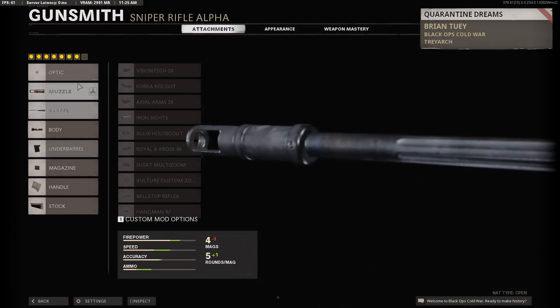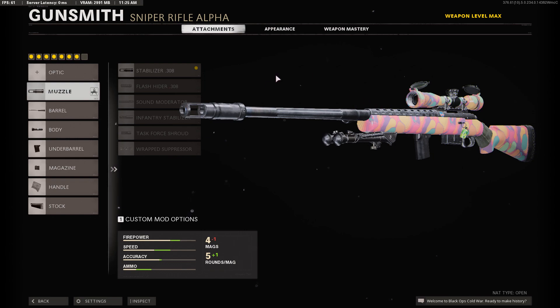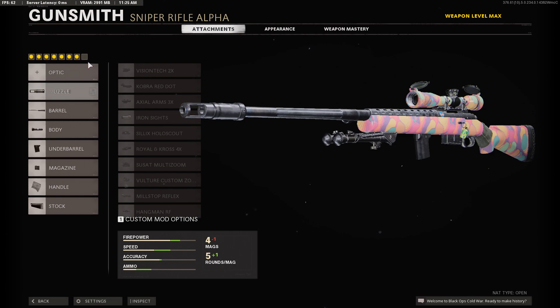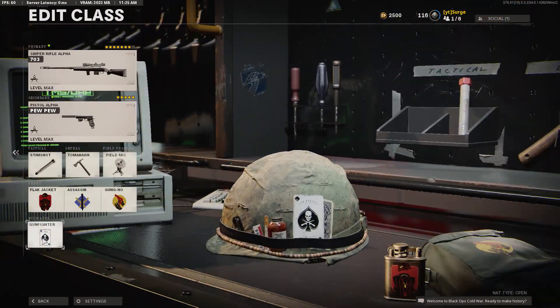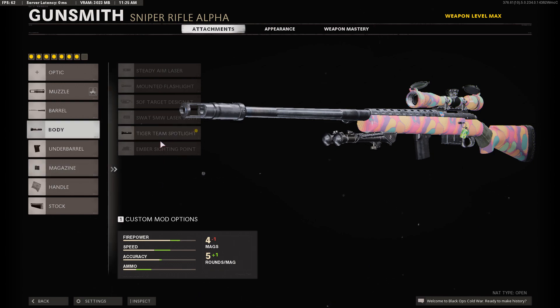I'm having really fun sniping in Cold recently. This is my best Pellington build that I found — it's actually a little bit better than the Tundra in some ways. I do use Gunfighter so I can get the extra two perks, like the magazine and the body slot.